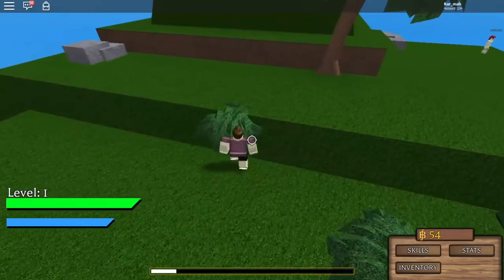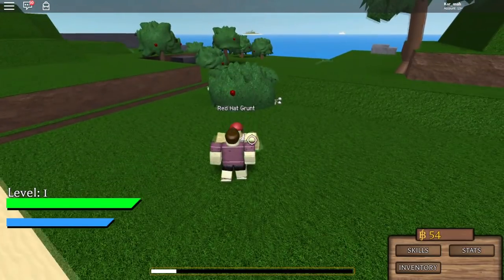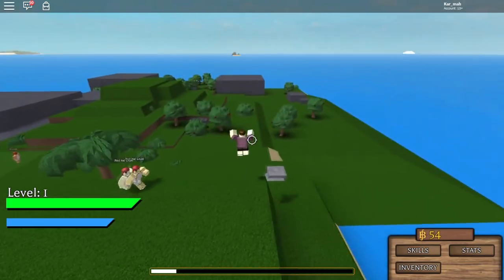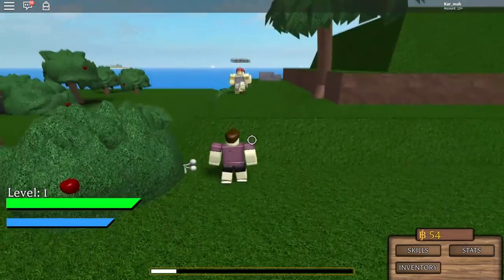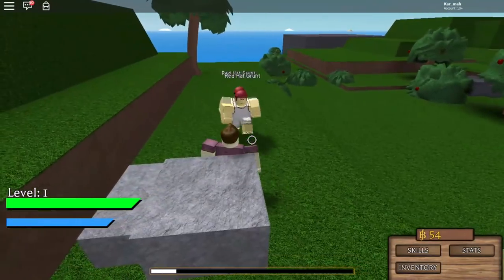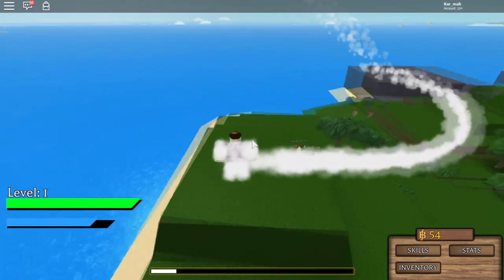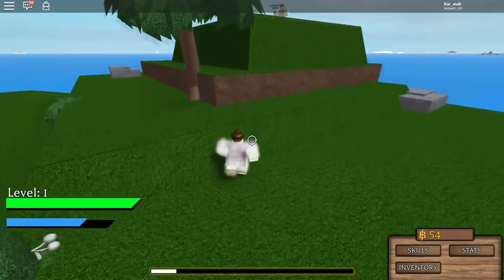Right now on random islands there are two mob types: basic grunts and bandits who have swords. In the future there will also be bosses that can be generated on islands — bosses are designed so you won't be able to fight them alone; think of it like a raid. We didn't want it to be too easy, because it's meant to be a pirate game where you have a crew. Even if you're strong, there'll be some things you just can't do alone.